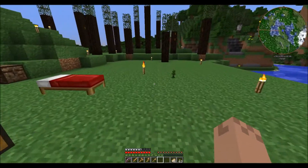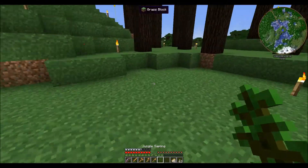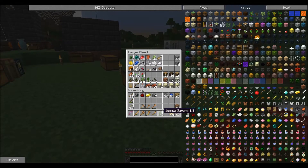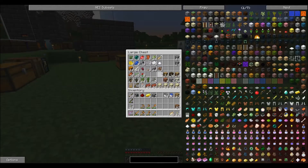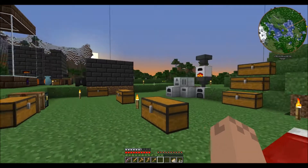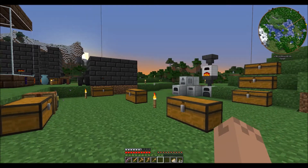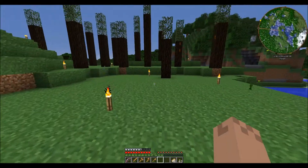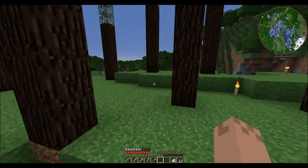Basically we're getting saplings now. I'm just going to throw them in this chest for the time being. I grabbed some dark wood on the way back from the jungle as well. Let's get in here.